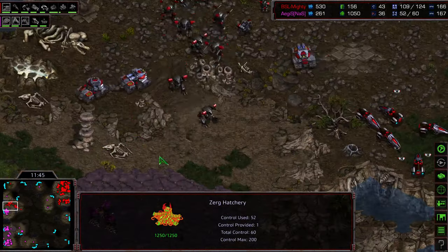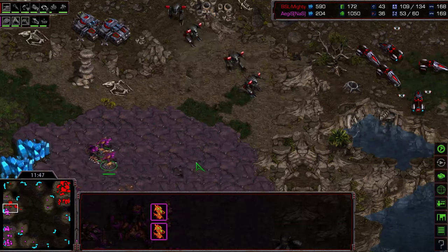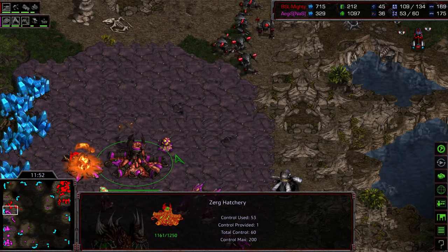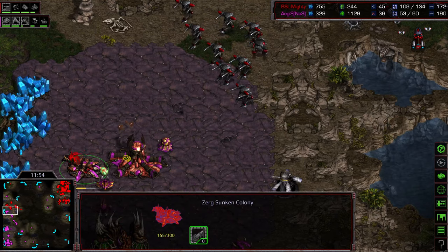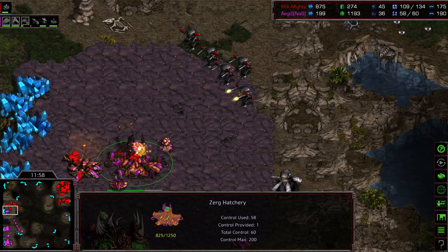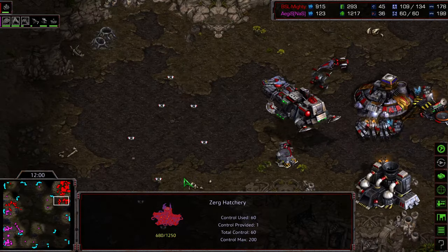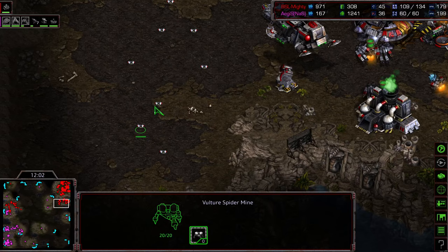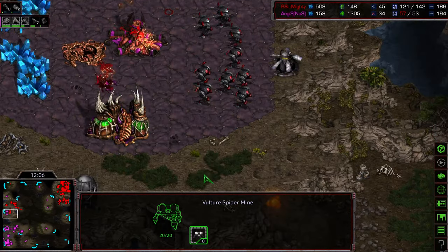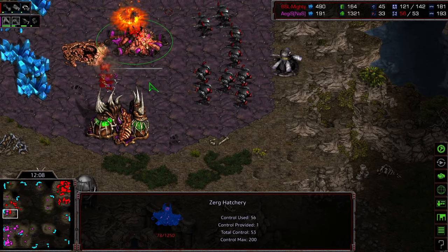One Hydralisk, one Sunken Colony, four Hydralisks, one Sunken Colony. Siege tanks on the low ground — the Goliaths alone can deal with this. The siege tanks are actually able to hit that Sunken Colony from the corner, so it is a null entity here. And just in case Aegis was going to go for a counterattack, a lot of mines there at the natural expansion to deal with any sort of counterattack.